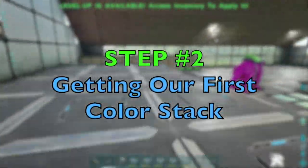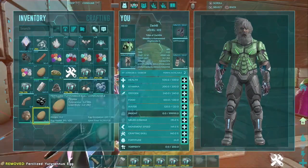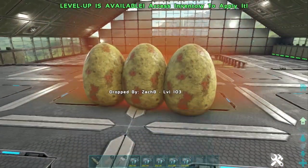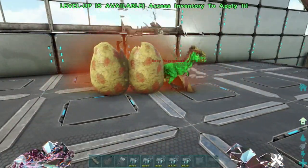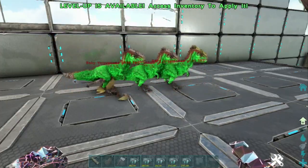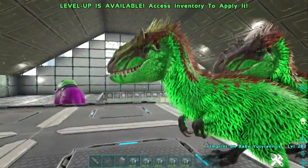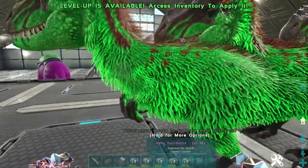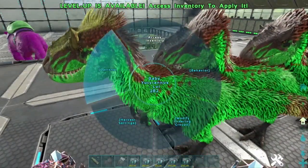Step number two: our first color stack. We're looking for that nice green body and that bright yellow head and tail, but remember we need a male. I'm also going to do an egg count to see how many eggs this takes us total. So far we are at three. We did get our green and yellow — but it's a female, so we're going to have to keep going. Let's unclaim this and go back down for more eggs.